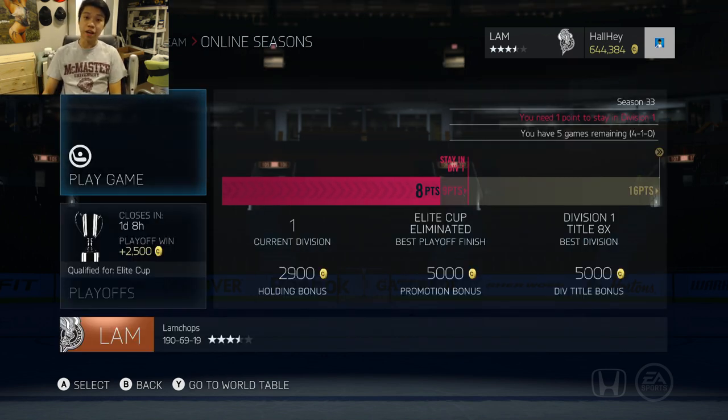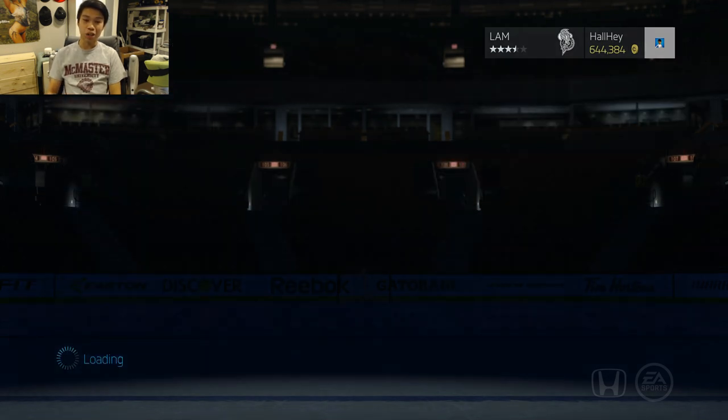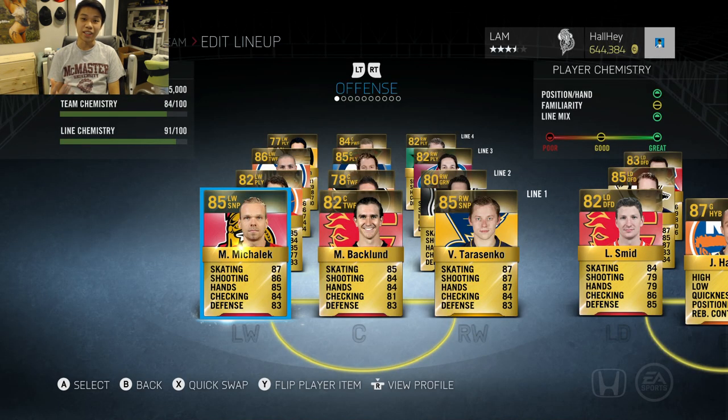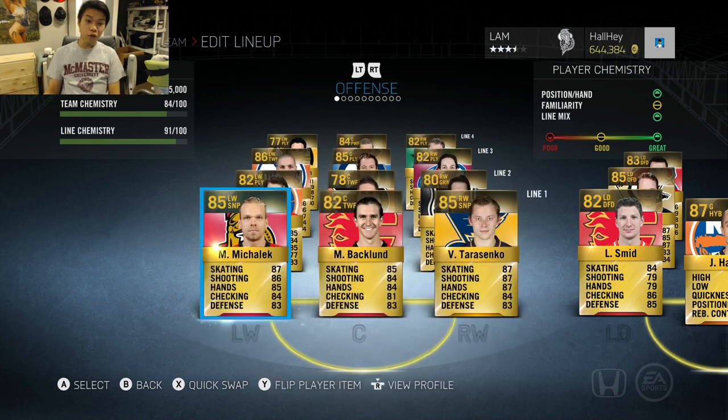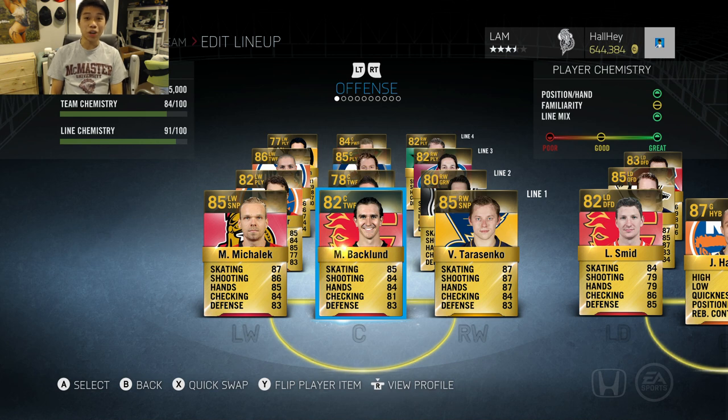The team is now completed with Cunningham on the fourth line. We're in division one, so it's going to be a challenge. These types of players will be tested against competitive opponents. This is a good way for you guys to see how they perform without spending 125k on a pack yourselves. There's no special formation — I just placed them in their natural positions.